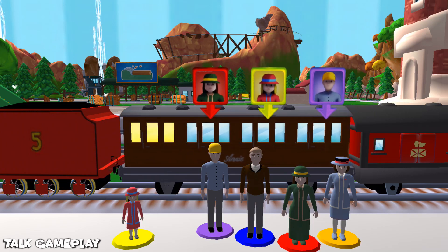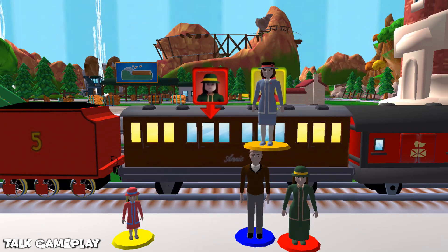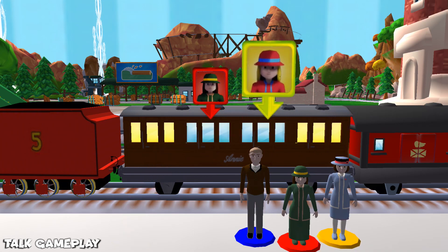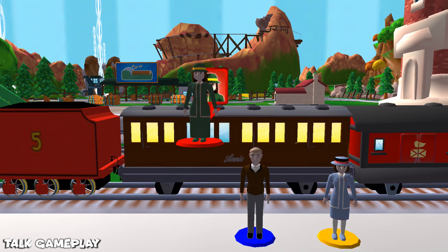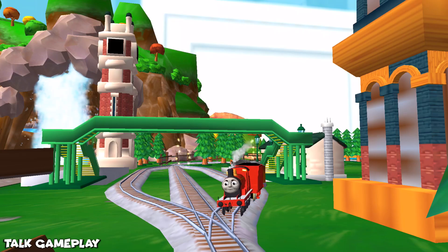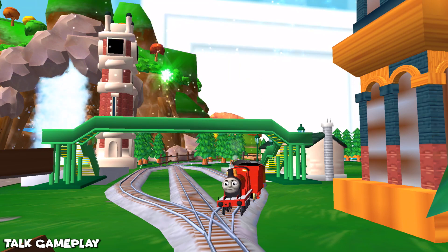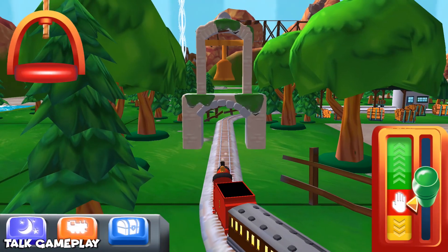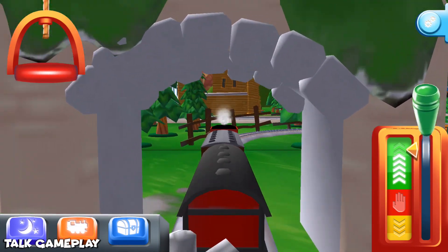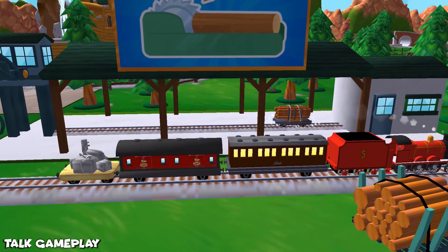Drag each of them to the square with the matching colour! Cinders and ashes! Excellent! Thanks for helping your engine out! A new wagon — your engine would love to pull that!